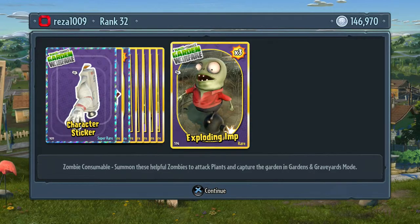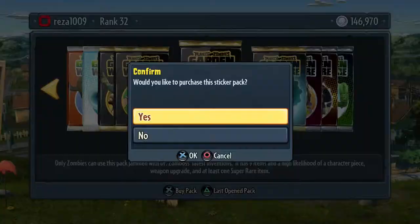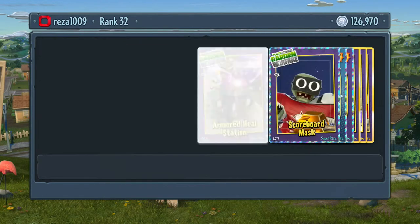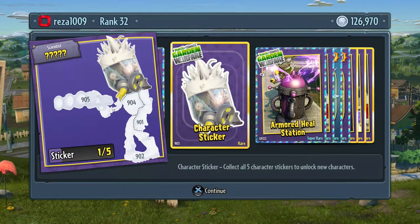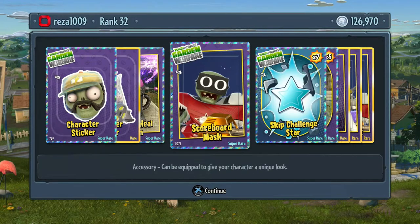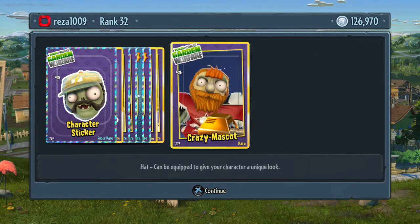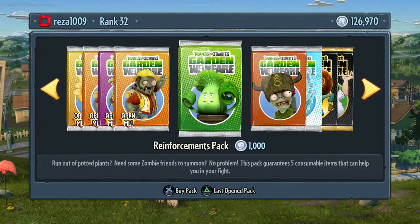Even though this game appeals to a younger audience it's still really fun for people like me. Let's keep going - we haven't had skip star challenges in a while. Come on, please give us some - hey there we go! Two more character pieces, an Armor T-Heel Station - that's very good - Scoreboard Mask, seven skip star challenges - that's beautiful! Outhouse Zombie and wow, that's an interesting hat - it's a Ginger Disguise.